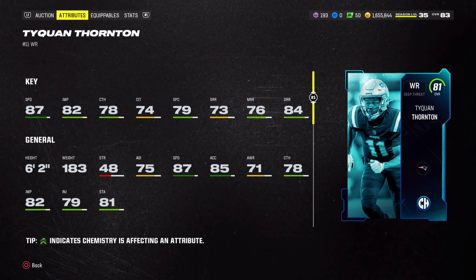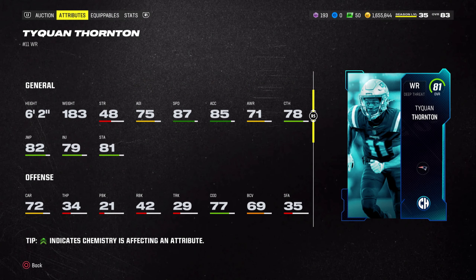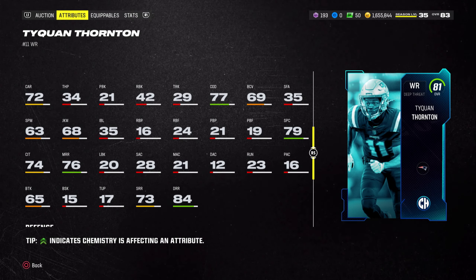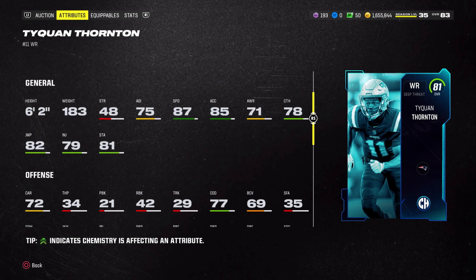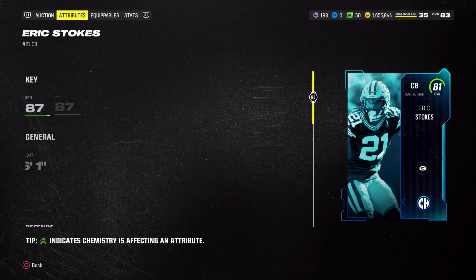Taking a look at his other stats, he has 84 deep route running, which is really the main thing you're looking for — he is a deep threat. His short and medium route running isn't too great, in the 70s, and catching is in the 70s as well. But this card is great going down the field running deep routes. At 6'2", he can catch high balls, with 77 change of direction — nothing crazy. He's only 25,000 coins or less depending on when you're watching.